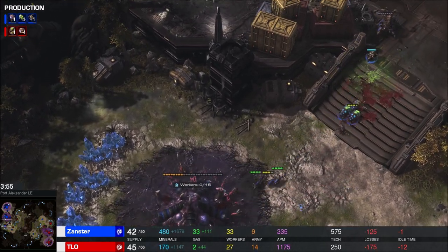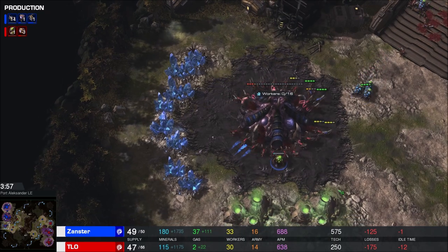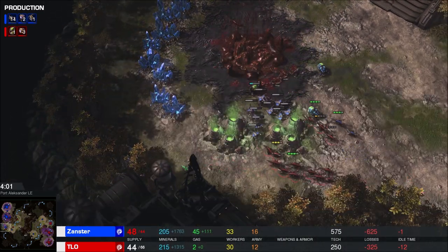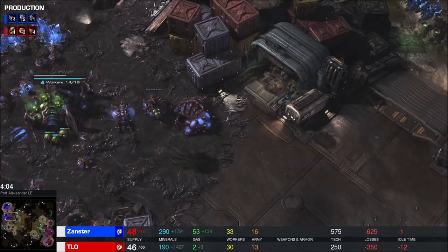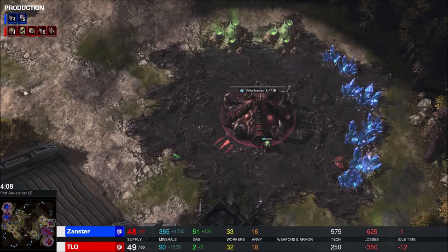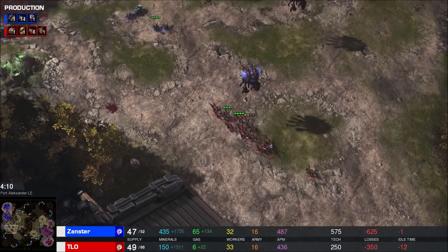That's a lot of Zerglings, and the hatch is gonna get sniped. That was really close, but TLO does get away with sniping down that base with a Ling Flood. His worker count is about the same, but he has a third base whereas Xanster does not. What a huge pickup for TLO.